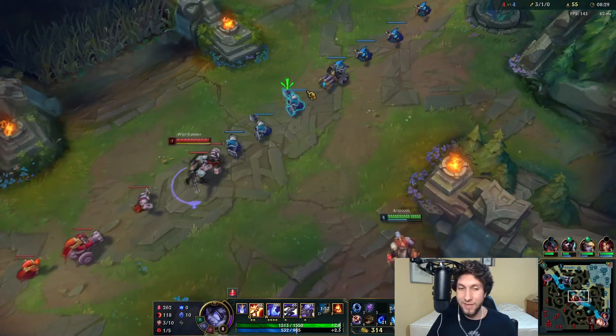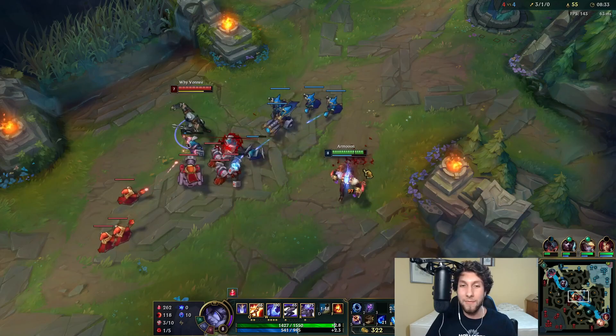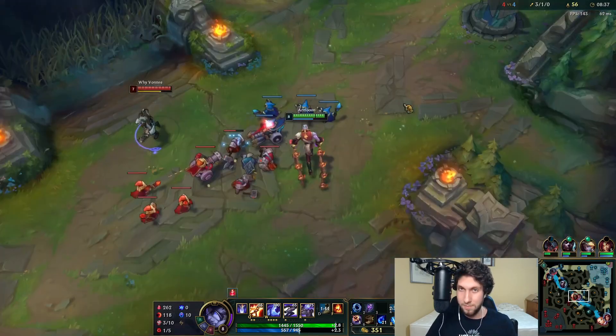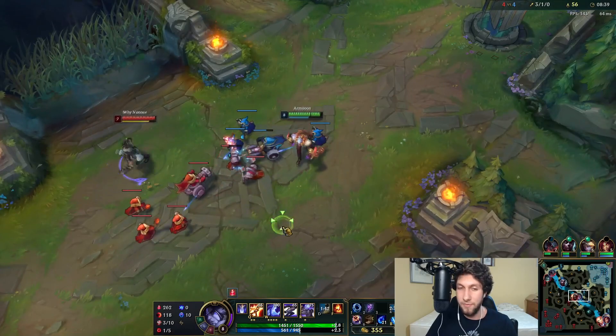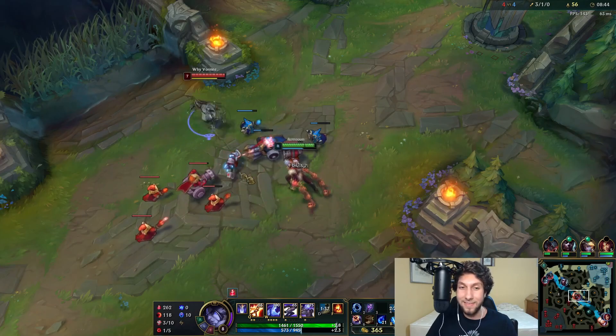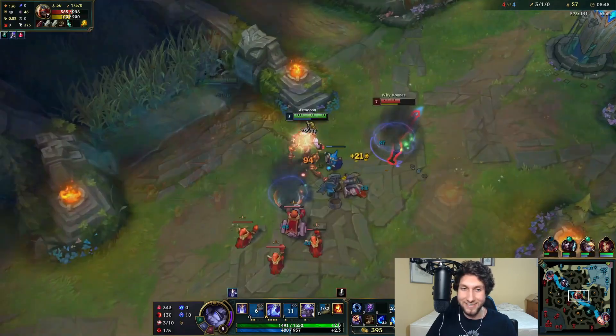One thing I haven't gone over yet is the runes. A lot of people ask in my videos what my runes are, so let's go over them. Electrocute is my favorite rune with Sylas and is perfect for this matchup. Then Sudden Impact, Eyeball Collection, and Ravenous Hunter — a lot of healing, a lot of damage, and that's what we're going for.